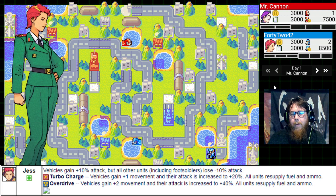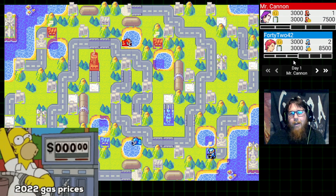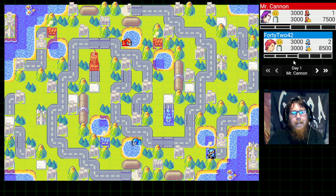I think Jess is a pretty cool pick on high funds matches, because her Super CO-power will actually refuel all her units at the exact same time. You won't suffer from fuel drain or losing ammunition, so you won't need resupplies or APCs. In high funds you can just mega-spam your way to victory and they'll never run out of fuel or ammo. But in standard, I still think she's a pretty cool pick.